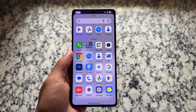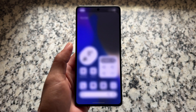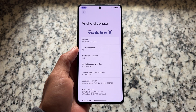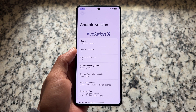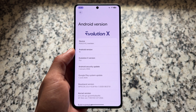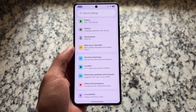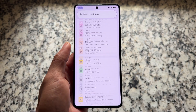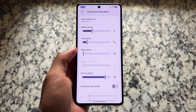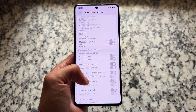If you're looking forward to a custom ROM based on the latest Android 16 QPR1, this is Evolution XOS. We have the latest version based on Android 16 QPR1 with the January 2026 security update — the first 2026 update. This might be available for some other custom ROMs also, but Evolution XOS is one of the custom ROMs now bringing you this first update of 2026.